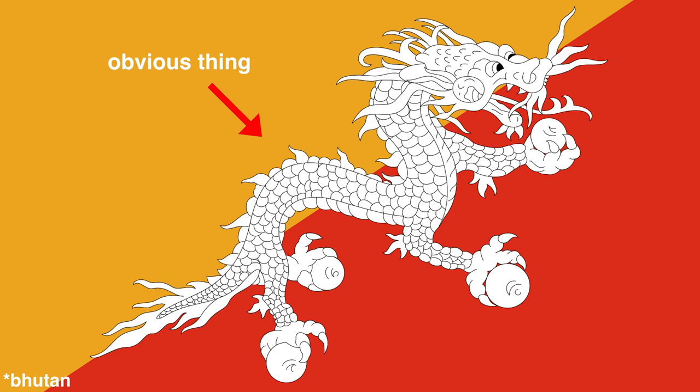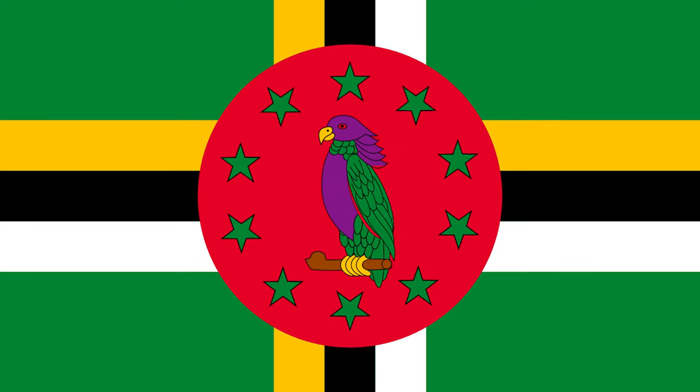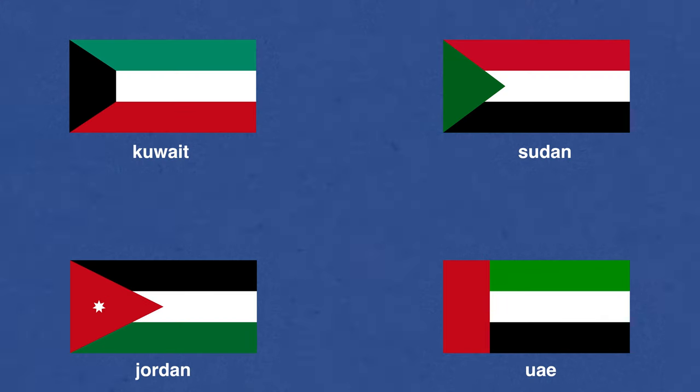Sometimes you can use what you already know to make logical assumptions — like why this flag similar to one you know is actually a different country. Then there are flags that just make sense and have a reason for that country. There are ones with an obvious design element — an animal, symbols, or stars — you can use those. And then there's a category where five or six flags share a very similar pattern, so you have to distinguish your images carefully to avoid confusion between them.